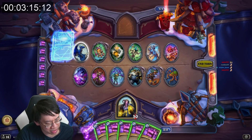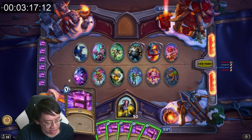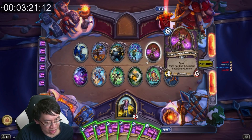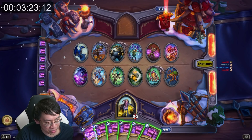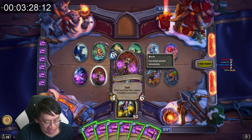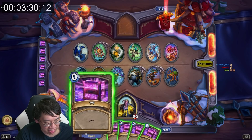Or is this Mode 2 again? So: 1, Deathwing's there. 2, it's an Aranasi Broodmother. 3, Deathwing is here. 4, that's an Aranasi Broodmother. Okay.